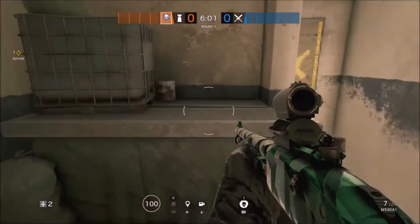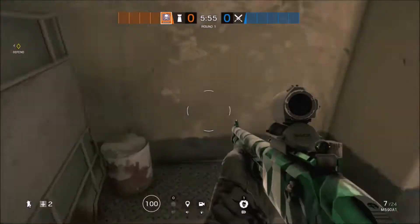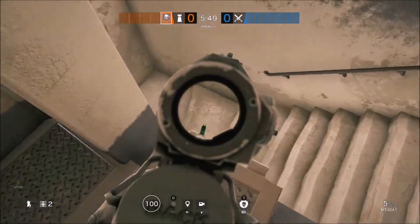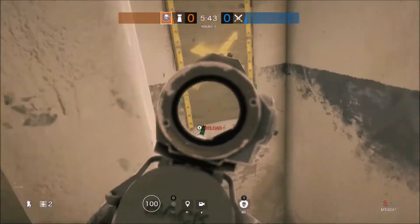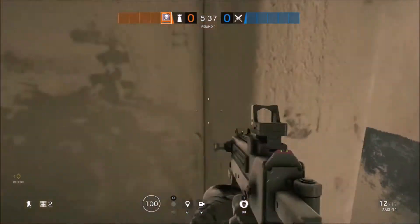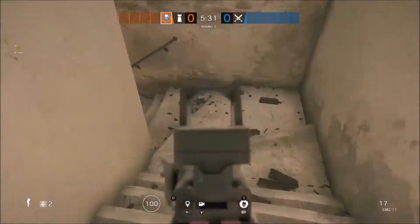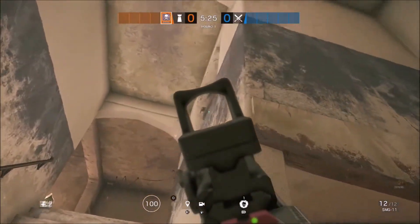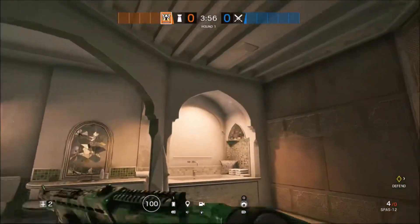I believe this next spot is next to one of the objective rooms, on the second floor. If you use Valkyrie, you can throw a Valkyrie cam up there to get a full view of the stairwell. You can just sit here and wait for an enemy to come up these stairs — you're going to see them before they see you. You can also peek through the window here for a fast, easy kill. Be careful of the corridor behind you, but anyone coming up the stairs will not be expecting you up there.